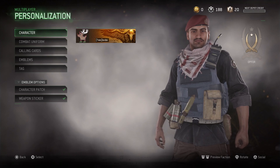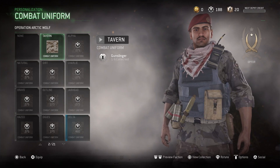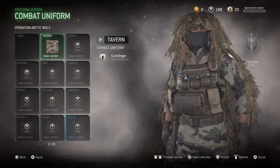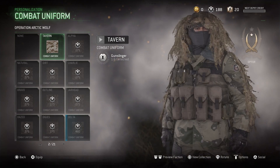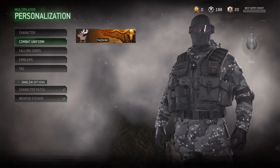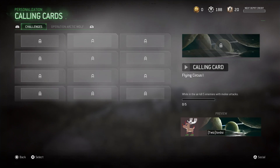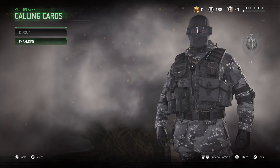Now if you hold L2 or R2 you'll see the factions change depending on what gun you have. That character that you unlock will stay the same no matter what faction you're in. The character will stay the same, but you have to unlock the brand new characters and the brand new character camos from pack openings.